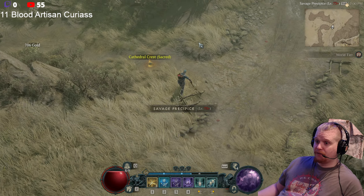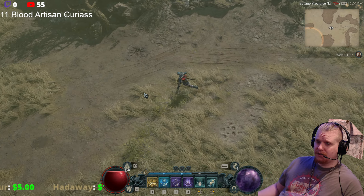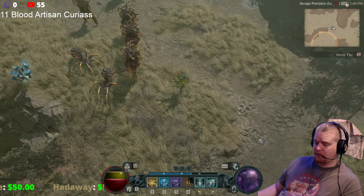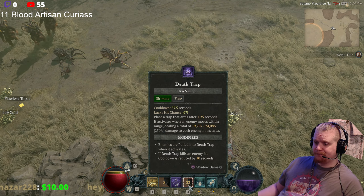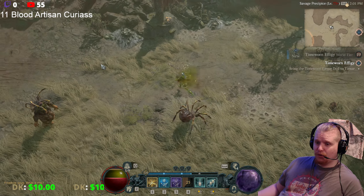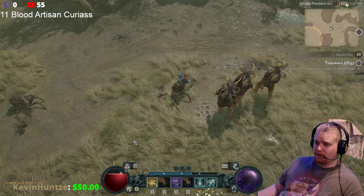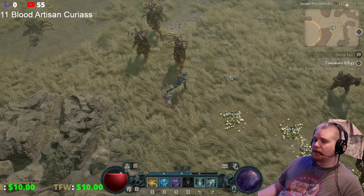When you put on these pants it basically enables death trap to just be spammed on a target — unless it hits a boss or a player, it will never stop rearming itself, which is pretty amazing. Normally what happens is death trap goes off once and that's it; it's not going to continue. Now, death trap does have a rather long cooldown, but you can actually put down multiple death traps, and cooldown reduction does help.